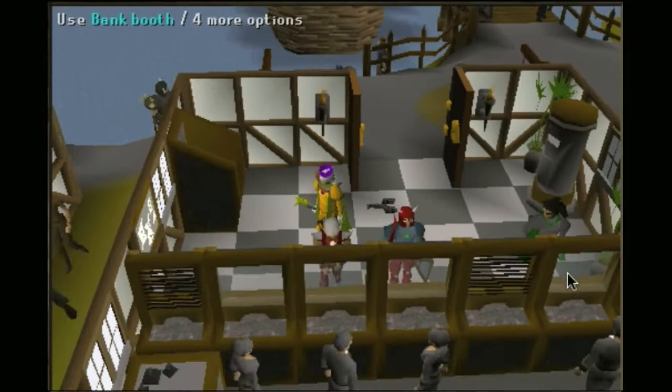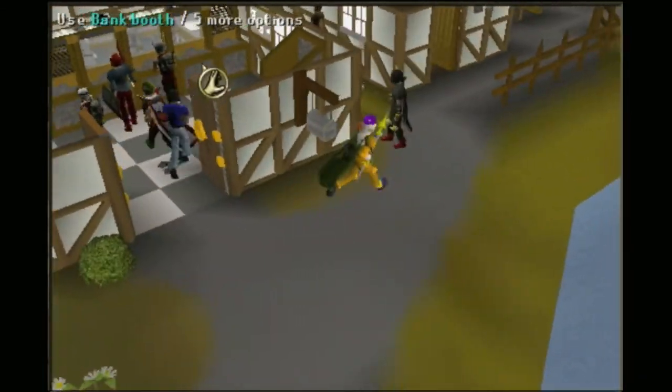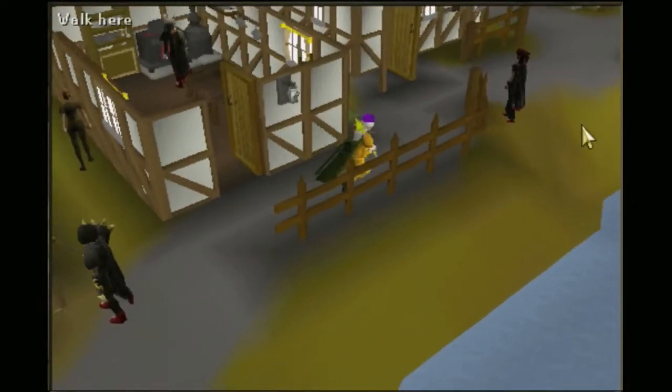Depending on how good you get, some tricks would be clicking the shop from far away and then right-clicking the bank, so as soon as you get into the bank you bank immediately.